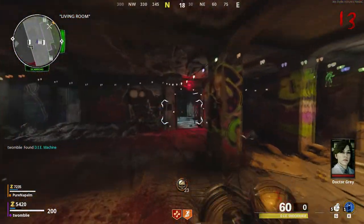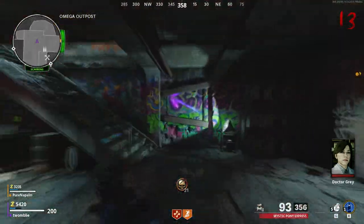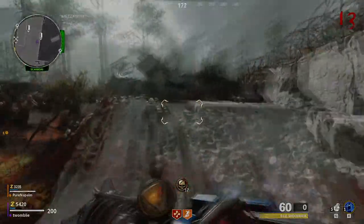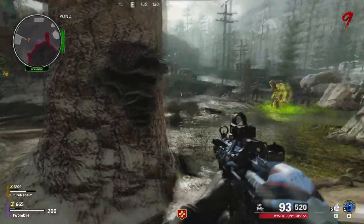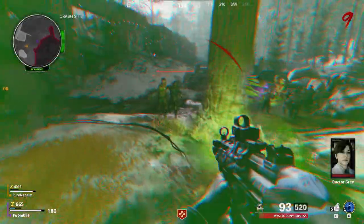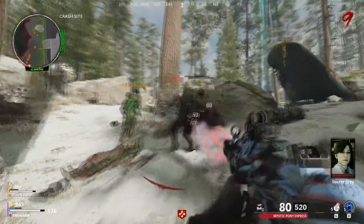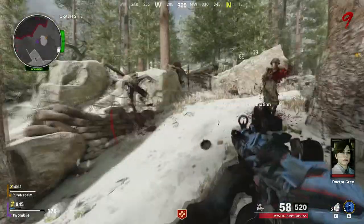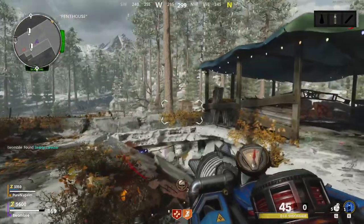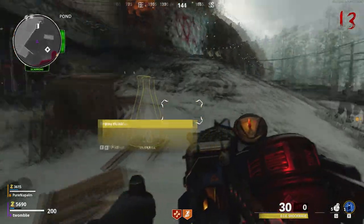Now that we have the wonder weapon, we can begin the upgrades — there's no specific order. The first one we'll do is the ice upgrade, otherwise known as the Cryo Meter. When the Megaton first spawns in, head to the swamp area and shoot the fungi on the tree. Once shot, it'll turn purple and a dialogue will pop up. Next, go to the top of Nacht der Untoten and fire the wonder weapon at the box to shoot it down.